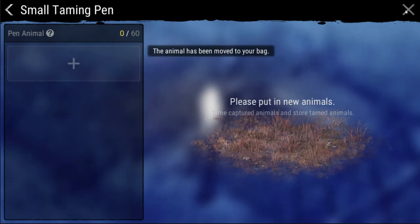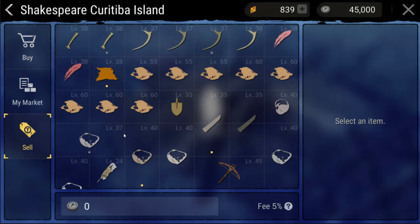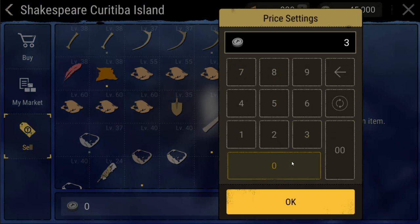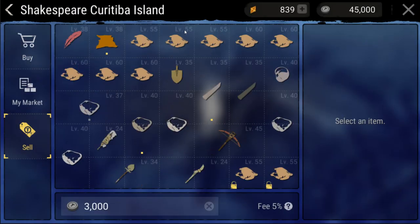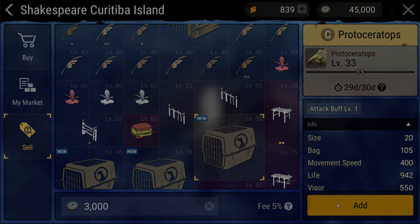I plan to do a separate video on how to work the island market, however for now all you need to know is a fast way to sell items is by taming animals and then selling them. I've found Pictaraptors to be especially popular and normally sell them for about 3,000 T-Stones.